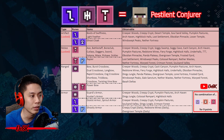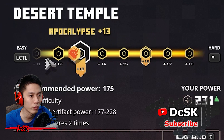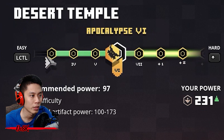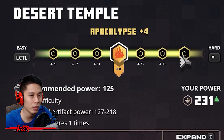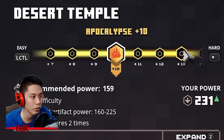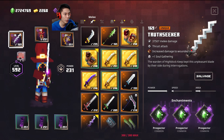To farm all these items faster, choose the difficulty that you can one-shot with your range weapon. If you're unsure, select the easiest difficulty. If your power level is at 250, then Apocalypse Plus 10 is a good choice. Equip armor and artifacts that increase movement speed, and a melee weapon with Prospectors and Chairman enchantments — it's not necessary, but it's a bonus so you can earn some emeralds while farming.